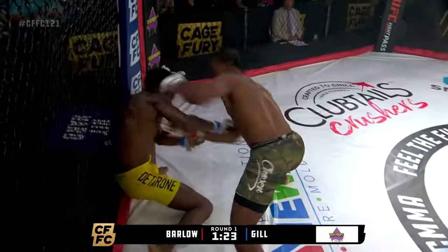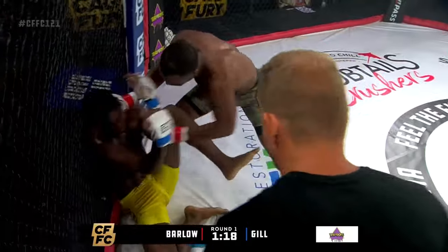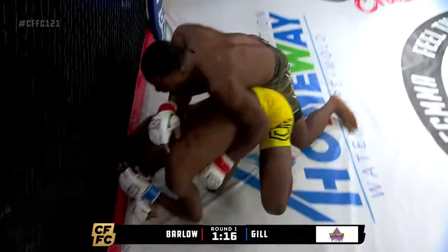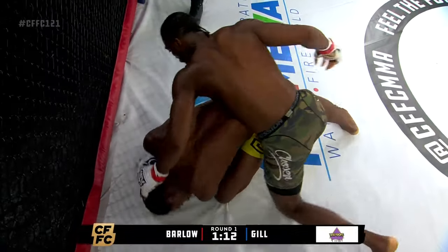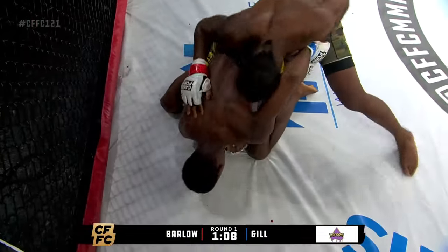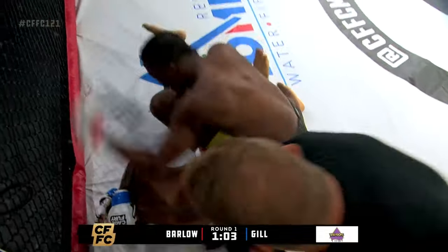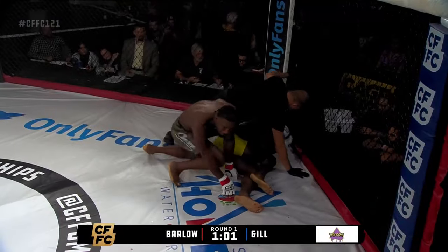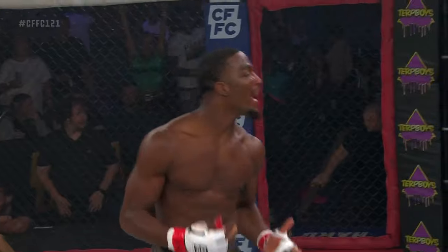Barlow rushing forward with strikes. The left straight dropped him! Gill is in trouble. Barlow swarming. Gill just trying to hang on and slow things down. Barlow looking to put a wrap on this one. Here comes the first warning from the ref — fight back, fight back. To his credit, Gill is trying to recover. He works back through his knees, settles on back. Barlow swarming — Harrington, there's the stop. Wow, and that's going to do it. Left hand does it. Moves to 7-0. The big exclamation point — Danny Barlow.